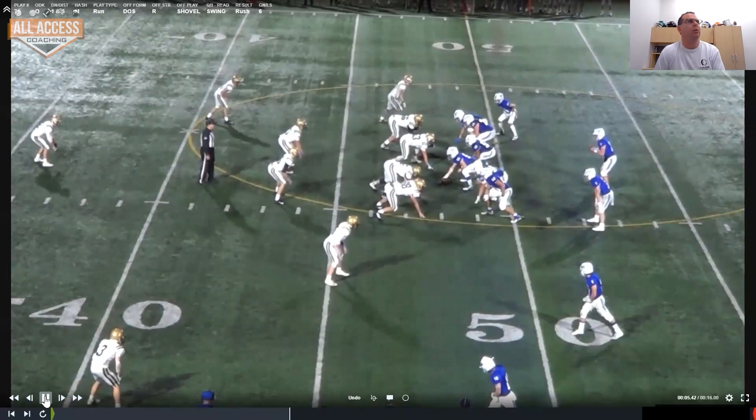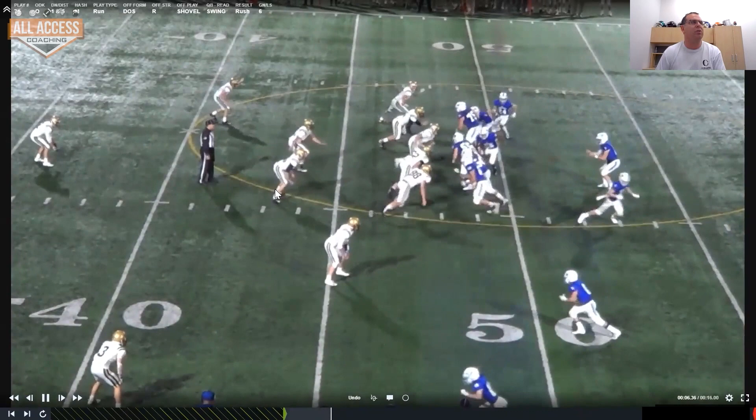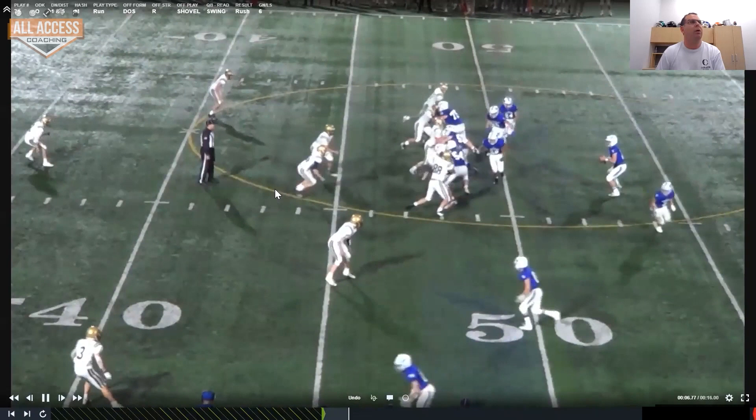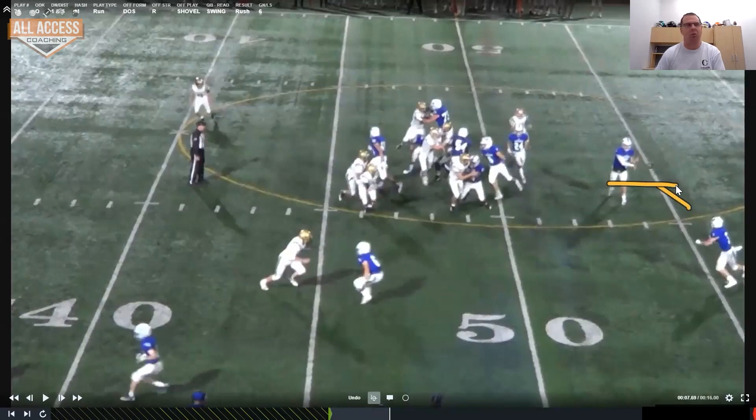Here we are again. We can block the corner, we can block the nickel. The Will linebacker is the first player that can't be blocked. He stays inside reading the down block — really disciplined team here. That's crisscross as far as he's concerned — throw the swing screen. One coaching point: the quarterback has to take his drop. This quarterback doesn't take his chop three drop, which is retreat-chop-plant, and if you don't take that drop, the bowing of the back is going to leave it as a lateral. He's got to take his drop.